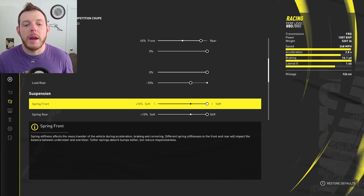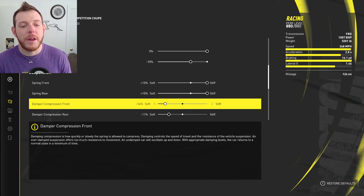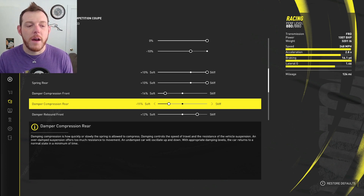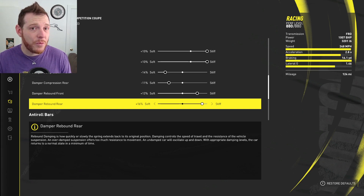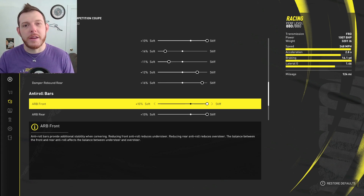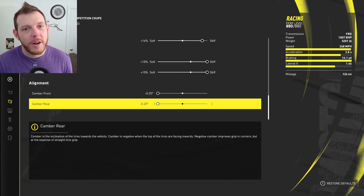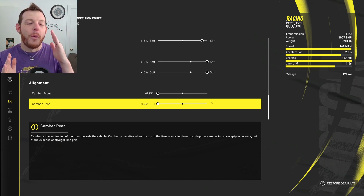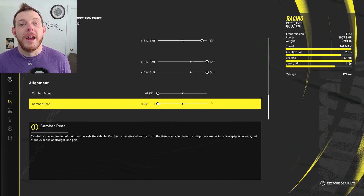For the suspension, we're going to stiffen it up all the way — 100% both front and rear on the stiff, so that's plus 10. For the compression, we're taking a lot out of that: negative 14% in the front, fading it to the soft, and negative 11% in the back, also fading to the soft but not quite as much as the front. For the damper rebound, you are plus 12 front and plus 16 rear — a lot of rebound added to make the car return to level, especially for this track. ARB (anti-roll bars): plus 10% front and plus 10% rear. And like a lot of the tunes we do on the channel, we are full Beyoncé on our camber — to the left, to the left — negative 0.25% both front and rear. That gives the car the most mechanical grip we can set up, and it tracks pretty straight on this track.